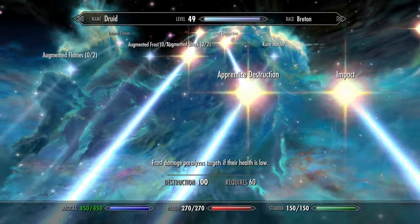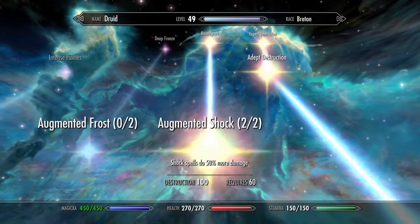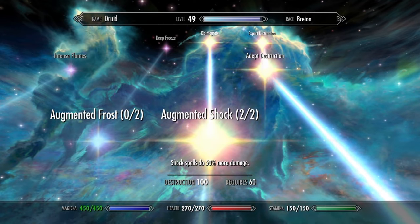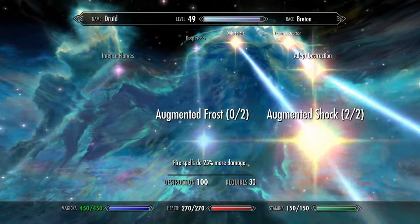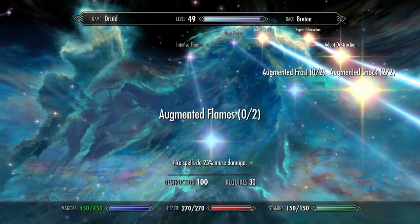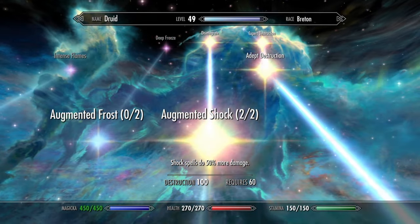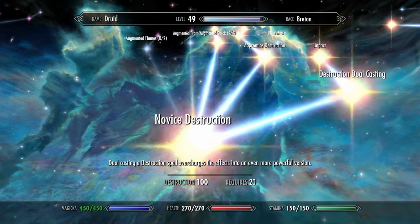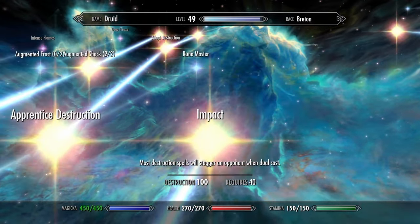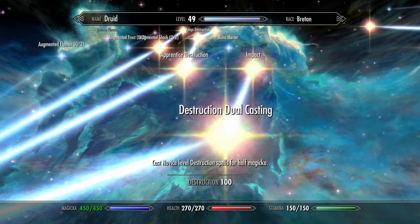For Destruction, get Novice all the way through Expert. Then Disintegrate and Augmented Shock 2, so shock spells do 50% more damage. Maybe if you get all three augmented ranks it will help with Elemental Blast even more — I did this because I'm using Wall of Storms. Then Dual Casting and Impact, in case I want to focus on just one of the two spells.